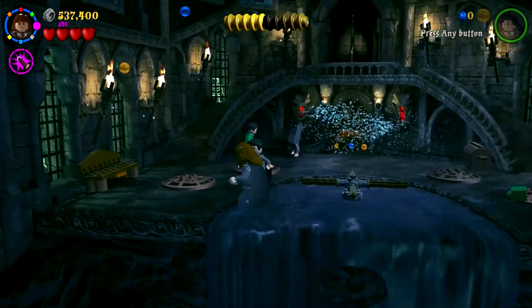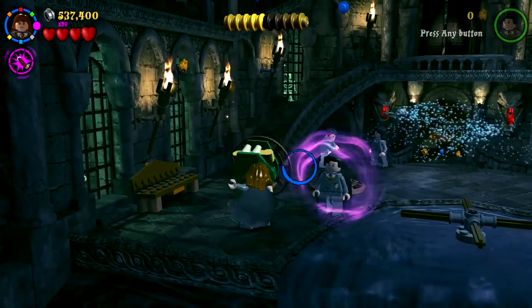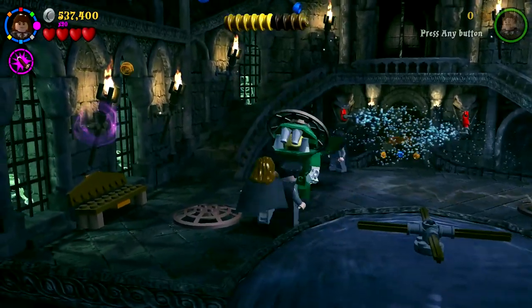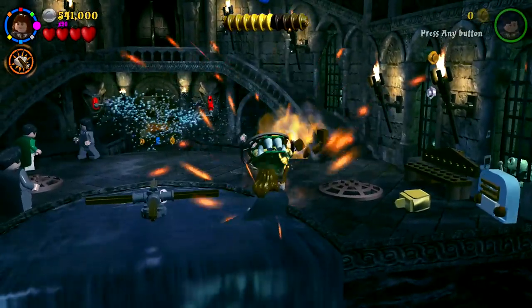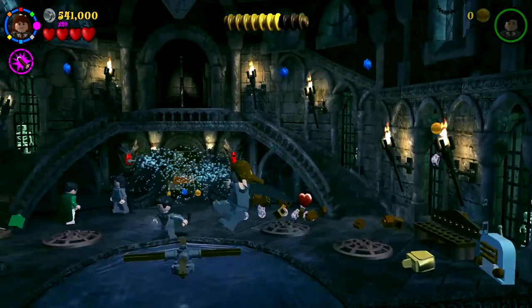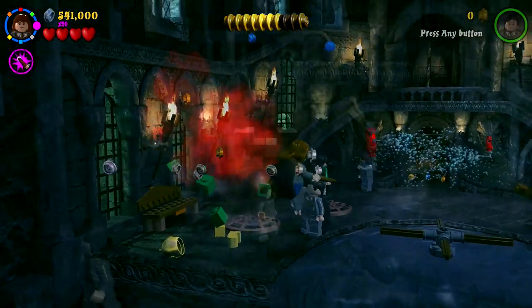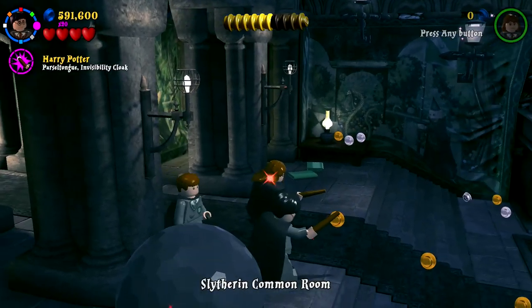There we go. And then once I'm actually at an angle to hit them it should be fine — or not. I guess this game is very silly. We got that one. Over this way real quick — blast him! What are you doing, Hermione? No, move. There we go. This game is very silly. I'm just gonna do this real quick, I'll be right back. All right, so we're moving into this area now. Look at the Slytherin common room. Let's change to Snape.